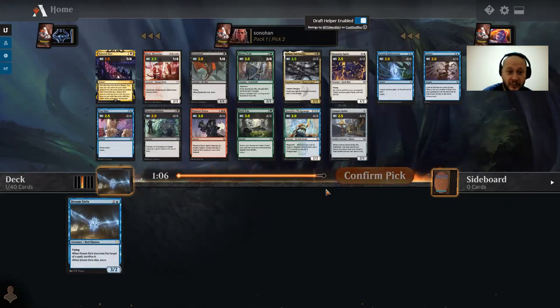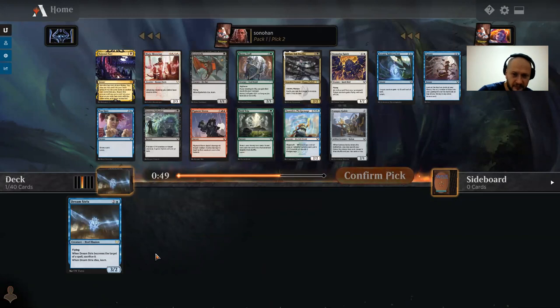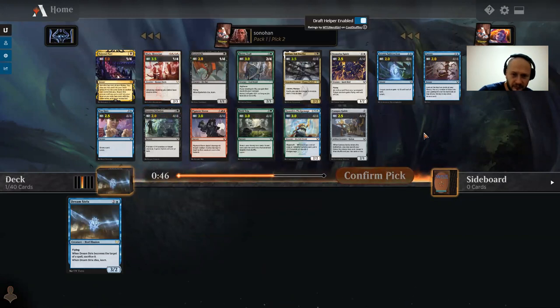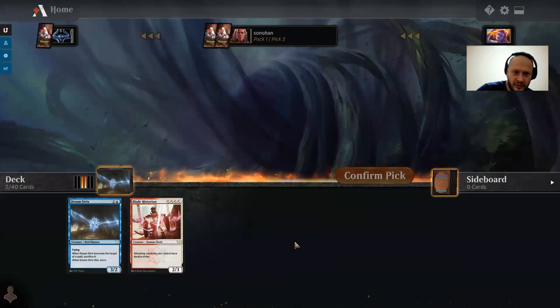Blue's a great color to start with. Now we get past the Blade Historian. Blade Historian is just the nuts — it's four mana and attacking creatures you control have double strike. It's not a card you want to put into Prismari. There's also Killian in here. It's actually a tough pick between Pop Quiz, Quandrix Pledge Mage, and Blade Historian. I have to speculate on Blade Historian here; the card is just too strong.